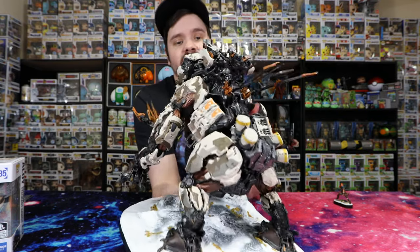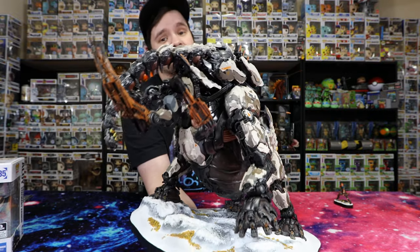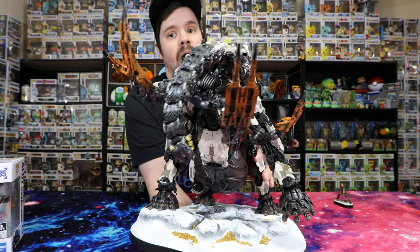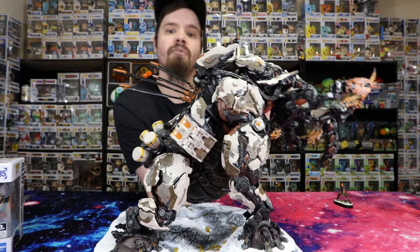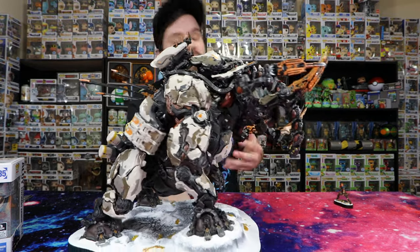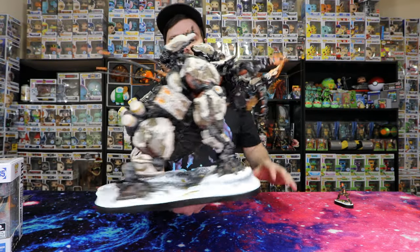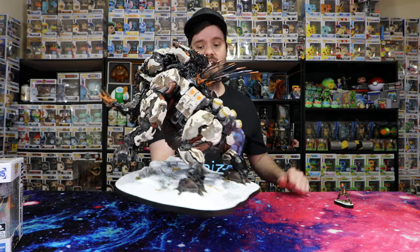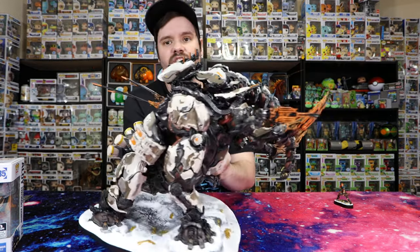I finally came across one of these in the game because I wanted to experience one before I showed the statue. These things are insane to fight when all you have is a spear, bow, and arrows. You knock off the parts so he doesn't have such powerful weapons — you can knock off the guns and these antenna pieces, and the more you take off, the more power he loses over time. If you take his belly away, he loses a lot of power as well. Each little thing on this statue that you can shoot off actually lowers his health. But that's pretty much the statue — it is massive, not really as heavy as you'd think, but it's a big statue.